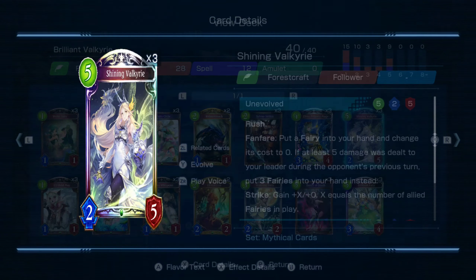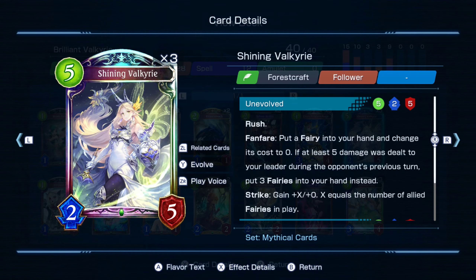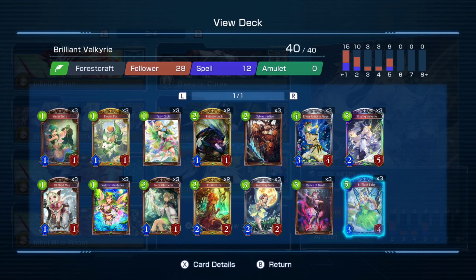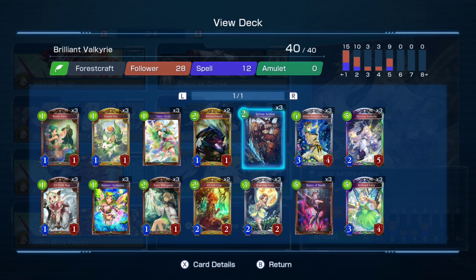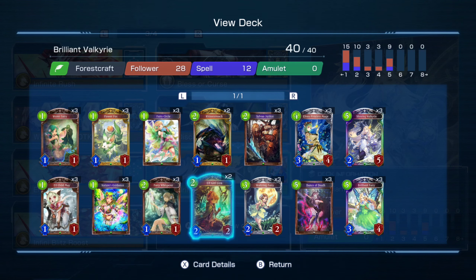If you need that extra one damage to have your Valkyrie deal a killing blow, you can use Brilliant Fairy, since its default fanfare adds one attack and defense to another follower. Yeah, that's about it.